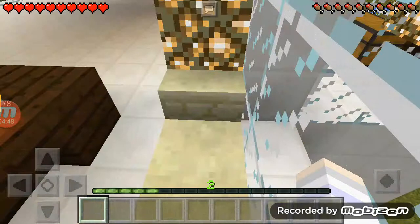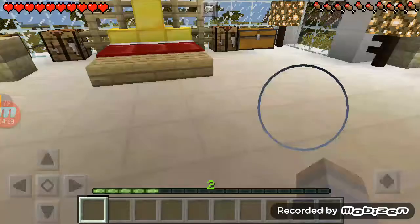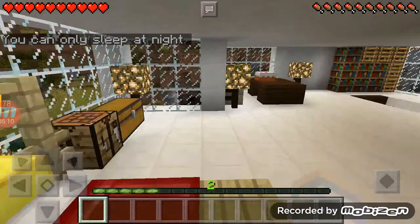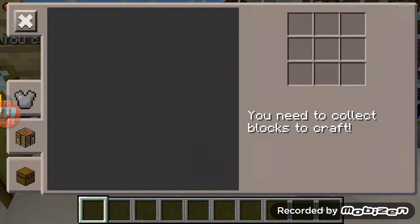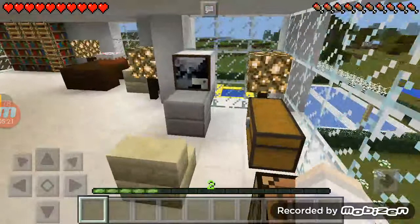I'll show you something amazing. This is my TV — it's pretty full on, I forgot to turn it off. I think my dog is watching it. And here is my bed — my cozy bed. There are also some chests, a crafting table, some computers, and some glowstone. I forgot to turn those off too.